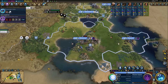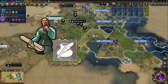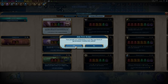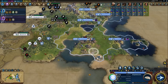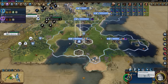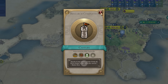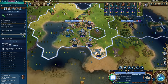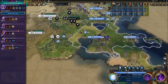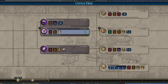Now back to the strategy. In Galapagos, we're getting the curator promotion. All that's left is to generate great writers, artists, and musicians — for that, classical republic is much better than autocracy. Theater square done, amphitheater next. Here come the great writers — fill the capital with great works. From classical to medieval, from dark to heroic. Castles give Ludwig the rest of his ability: after researching castles, all cultural adjacency also gives tourism.